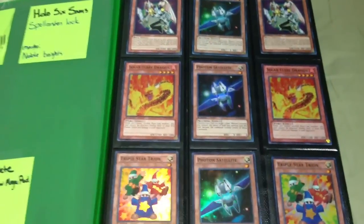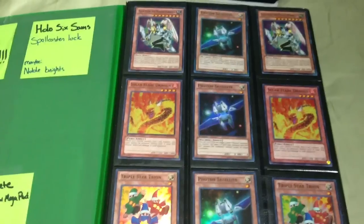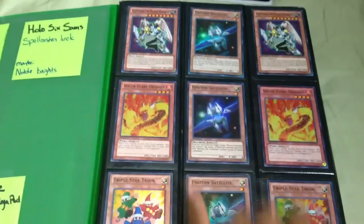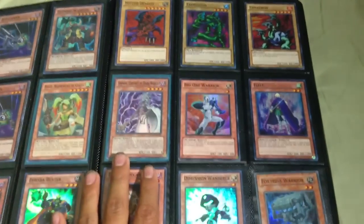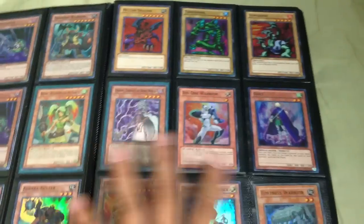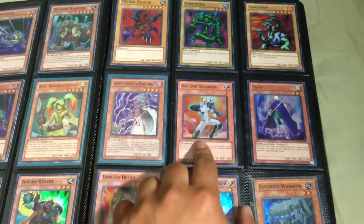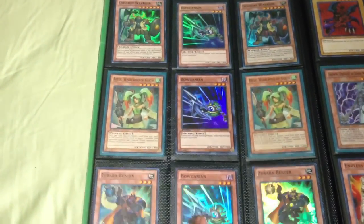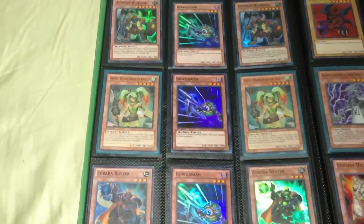This binder is organized between supers, ultras, ultimates, secrets, etc. This whole page is super: three Photon Satellites, two Vylon the Magna Warrior, two Solar Fairy Dragons, and two Triple Star Trion. Next page has normal monsters on top, all supers: Meteor Dragon, Tukumo, Yamoto, Snowlight of the Dark World, Big One Warrior, Felf, and Decay Dimension Wanderer and Fortress Warrior. This page has triple Bogarians down the middle, two Dododo Warriors, two Reese Wolverine of Gasto, and two Zubaba Busters.